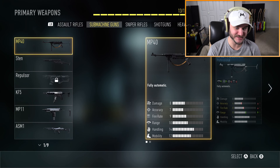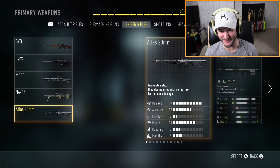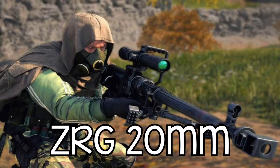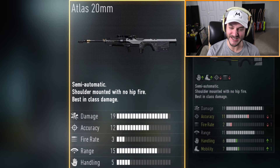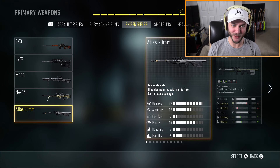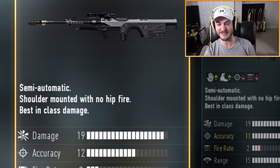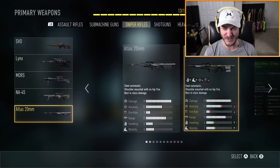And this is just the assault rifles - it's not even some of the weirdest guns in this game. Same thing with the SMGs. But the snipers - this is the real reason I'm here - the Atlas 20 millimeter. Black Ops Cold War and Warzone are getting the ZRG 20 millimeter, so this is kind of close to it. It's a semi-automatic sniper, it's a shoulder mount. You can't hip-fire with it - this is probably the only sniper I can remember in any Call of Duty where you can't hip-fire. It has the best in-class damage sitting at 19 out of 20, so it's the strongest sniper in the game.